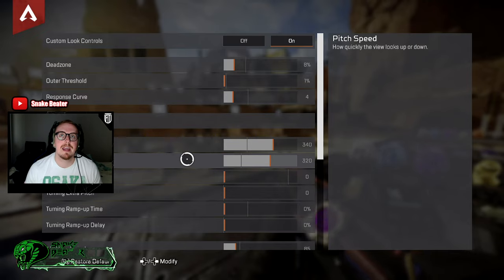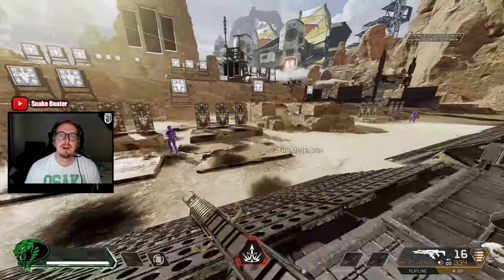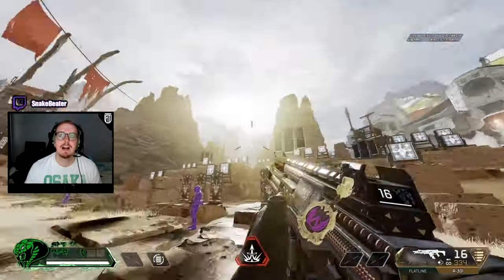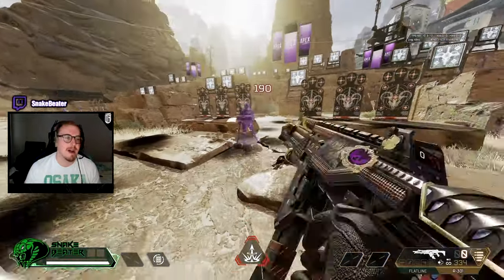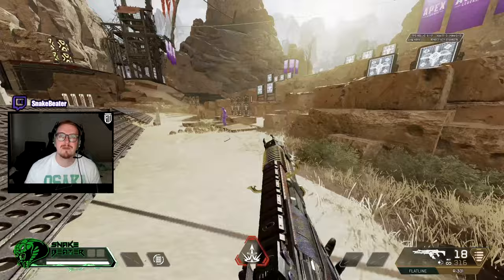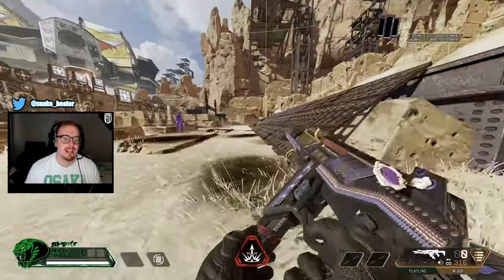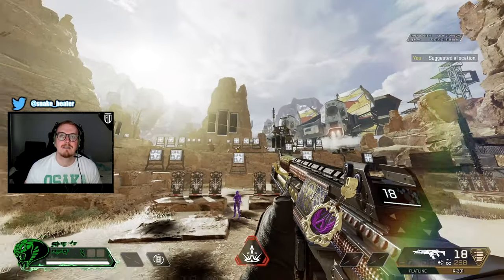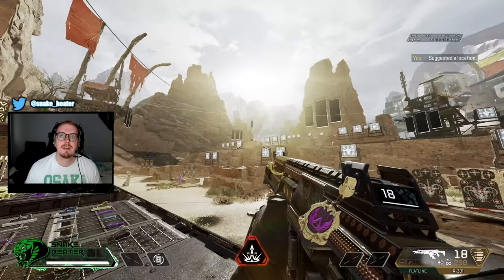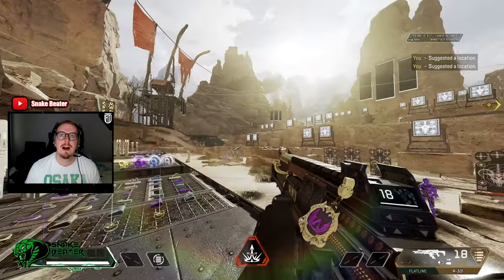Next up we've got pitch speed — this is how quickly we look up and down. Normally pitch is a little bit lower. It's not a massive recoil problem vertically, so it's not like you need to hold down the analog stick faster. Personally, I'd say target a dummy and get used to just moving it around up and down.